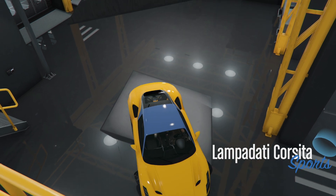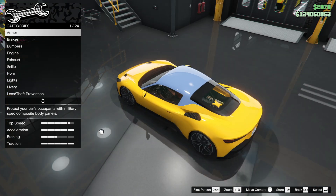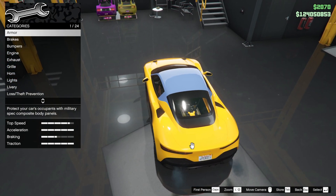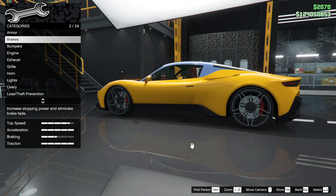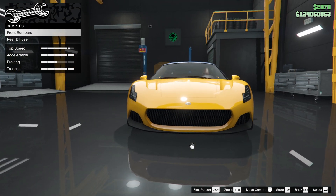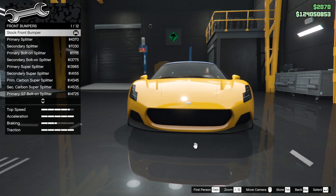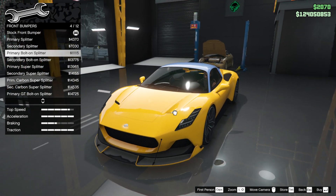It is a nice enough car to drive. Look at the engine - it's got exactly the same engine as all the other DLC fast cars and sports cars. They've all got the same engine but they go at slightly different speeds. It's faster on lap time than the Torero XO, but I prefer the Torero XO to drive because this one is a little slippy on the corners. I do like this car though - I've not driven it enough to say yet.